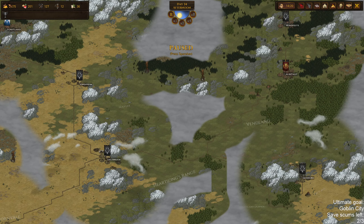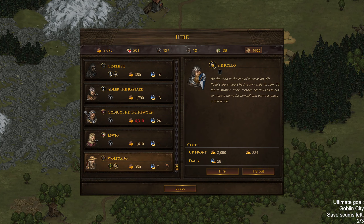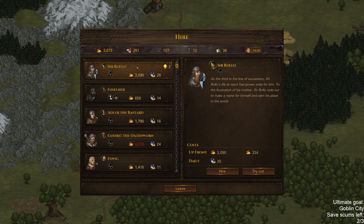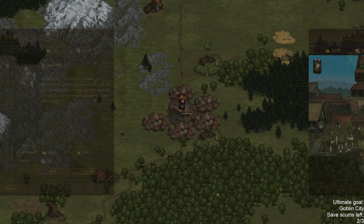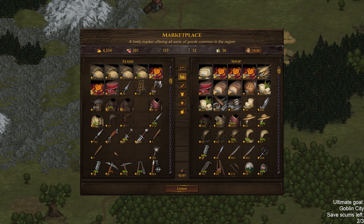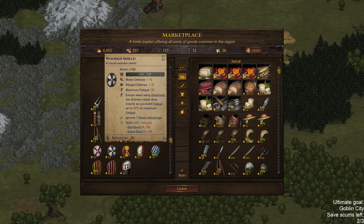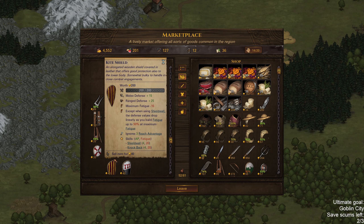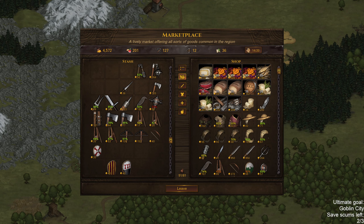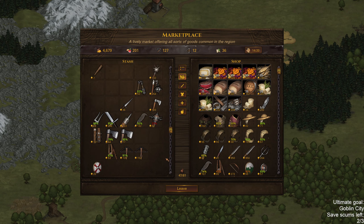We can't really afford anything famed that spawns. Let's take another look at the recruits here. Sir Rollo might be good, but he's also immensely expensive, so no thank you. Let's sell some junk though — try to make this quick. Keep one of these slings just in case I eventually want to use one.